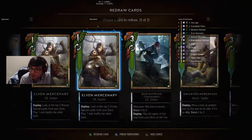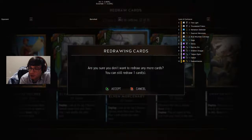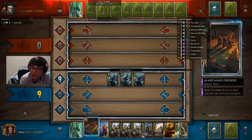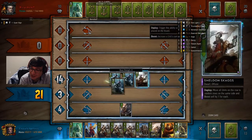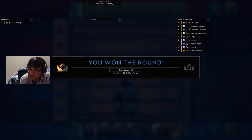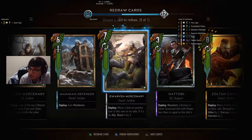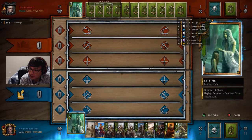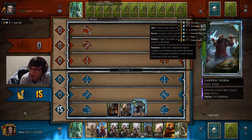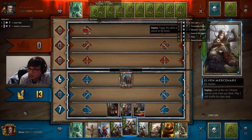We're up against what I think is a Scoia'tael deck — there are so many different varieties it's hard to pinpoint which one. I'm going to push out Hattori because Hattori is a round two card for me, and I can play Hattori a huge number of times if I wanted to — it's that strong. I like Hattori in Witcher 3 by the way. Got lucky with Sheldon Skaggs — about 16.5 points per card that round, which is pretty good. Now I have Hattori in my hand, which allows me to use Decoy twice. One of the reasons I keep getting lucky with Barkley Elves is that I keep most of my bronze cards in my hand.